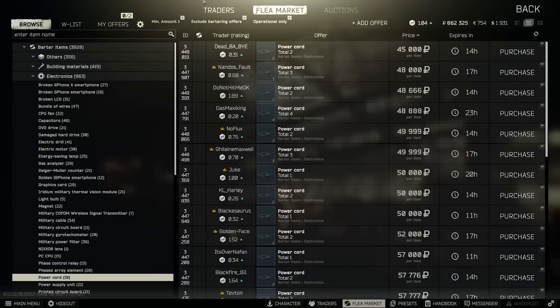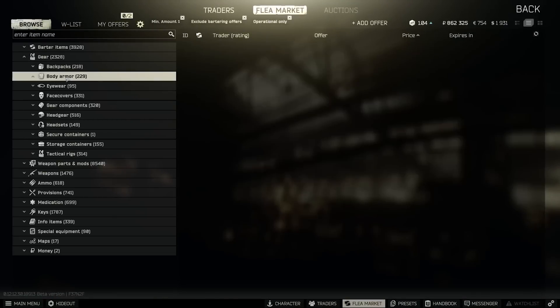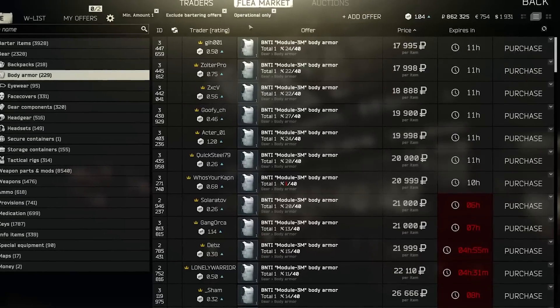If you want the absolute cheapest armor, the Module 3M is not sold by the traders but it is typically on the flea for a very small amount of money, often around 20k or so.